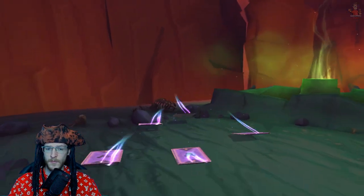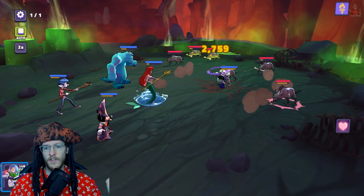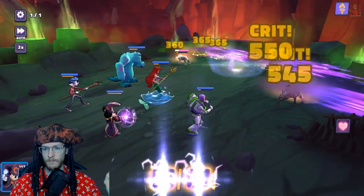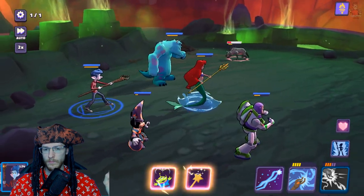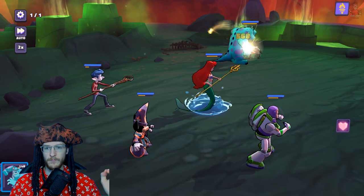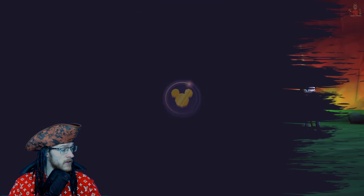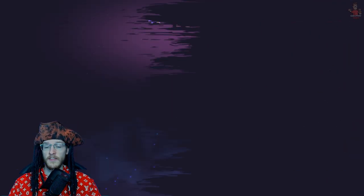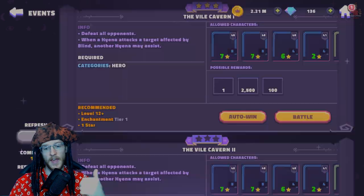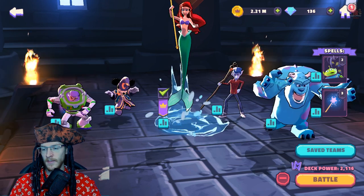Okay, this should be easy, everybody should just die straight away. That should kill everyone — there's one left, punch him, gone. This is the same as all the other events. I like the way they do the events on these games, they're chill, not mental. You can just jump in, get a few done, get a few auto wins in until tomorrow.